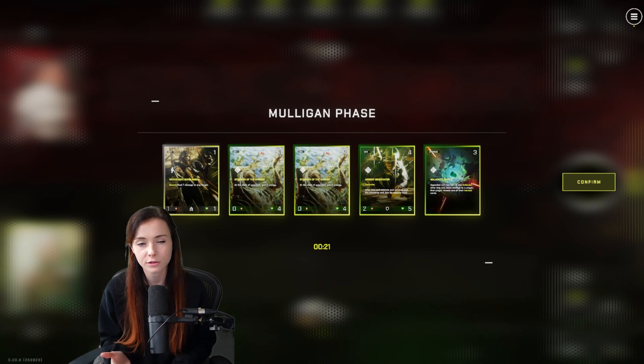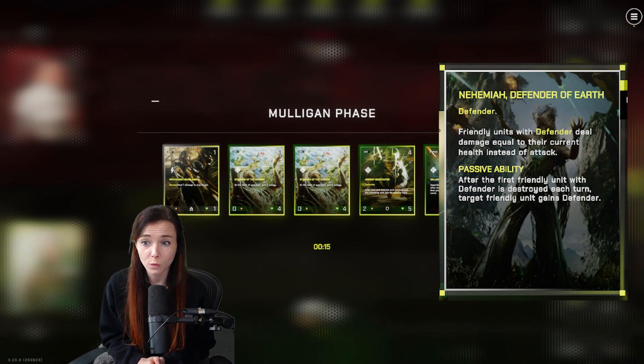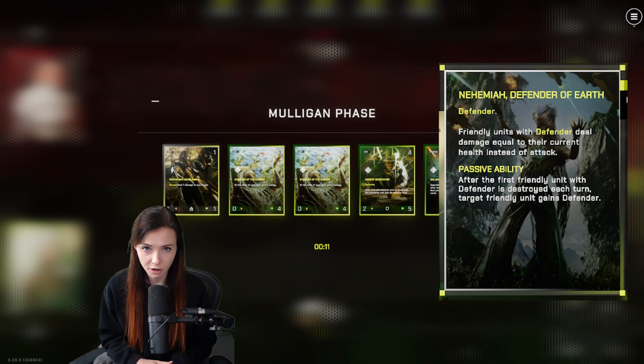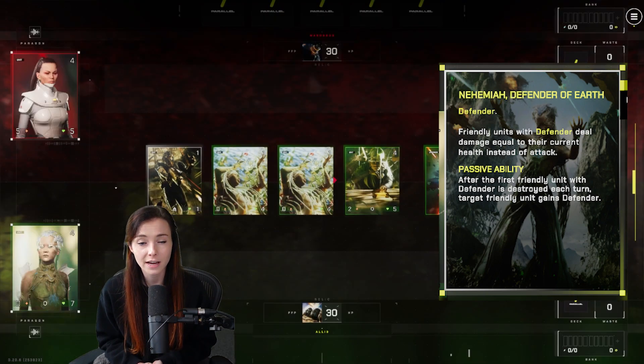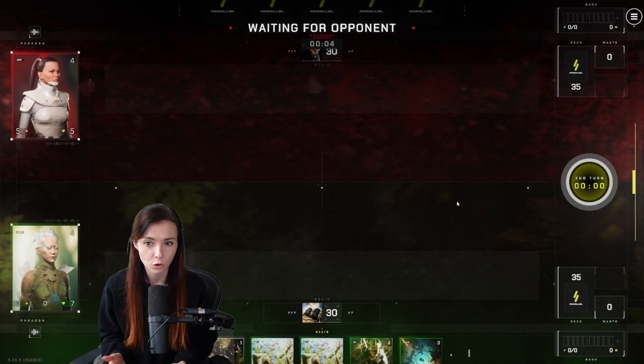The paragon used in this deck is Nehemiah, Defender of Earth, and her passive ability reads: after the first friendly unit with Defender is destroyed each turn, target friendly unit gains Defender. So after the first time a unit dies, you can pass that Defender ability on to another unit that you control.